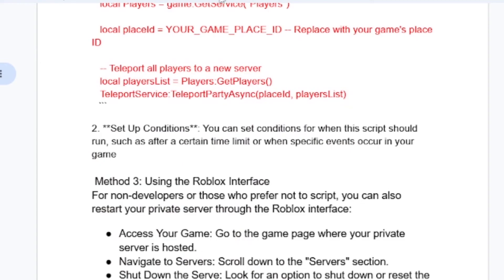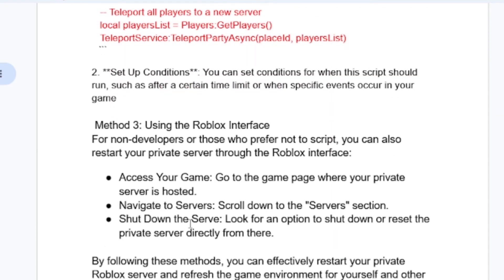Another method you can use is by using the Roblox interface. For non-developers or those who prefer not to script, you can also restart your private server through the Roblox interface. Access your game — go to the game page where your private server is hosted. Navigate to the servers section by scrolling down, and look for an option to shut down or reset the private server directly from there.